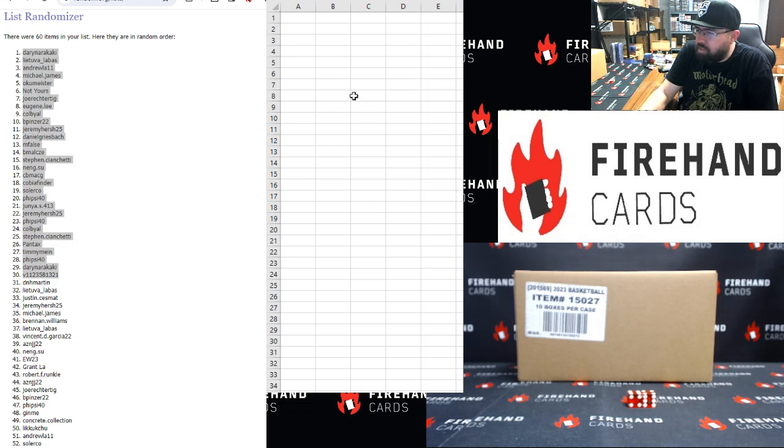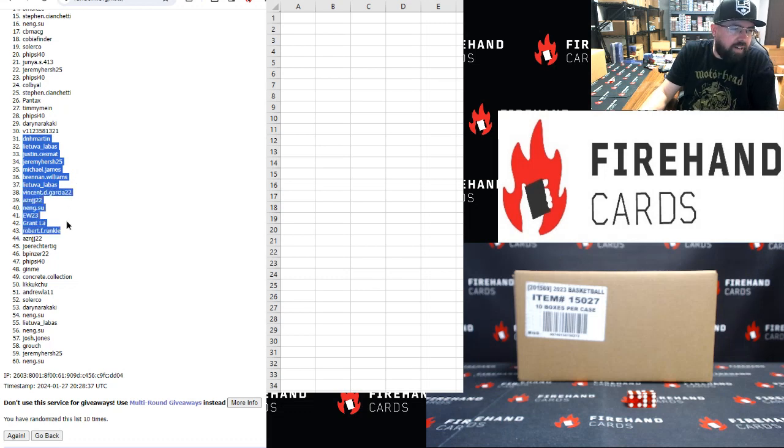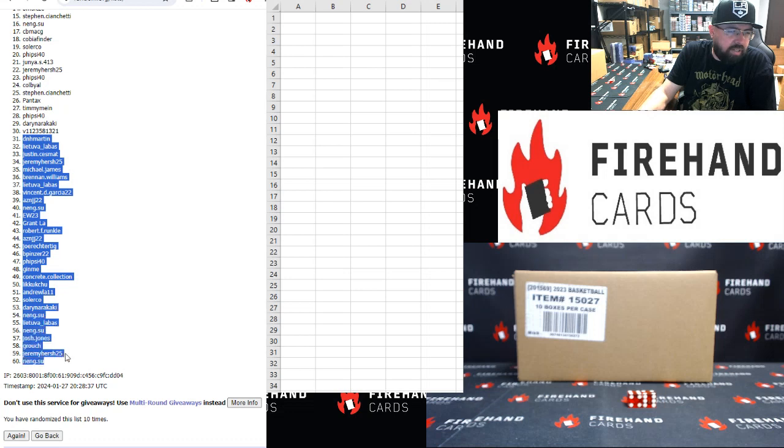We'll draw out your break spots in just a moment. Those of you guys that finish in the bottom 30 are going to be in the Dynasty Players box: DNH Barton, Lea Tuvalabas, Justin Sesmat, Jeremy Hirsch, Michael James, Brennan Williams, Lea Tuvalabas, Vincent Garcia, AZN, Neng Su, EW, Grant, Robert Runkle, AZN, Joe Rector-Tigg, B. Pinzer, 5Sci40, Jimmy, Concrete Collection, Lika Chu, Andy, Solar Co, Darren, Neng Su, Lea Tuvalabas, Neng Su, Josh Jones, Grouch, Jeremy Hirsch, Neng Su.